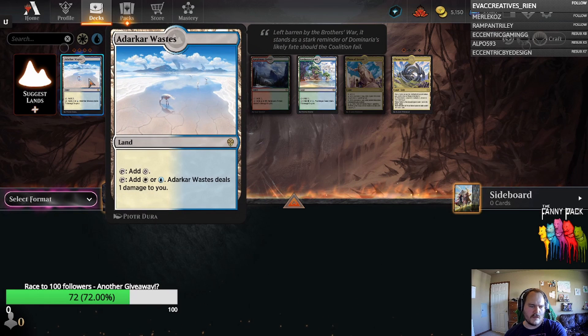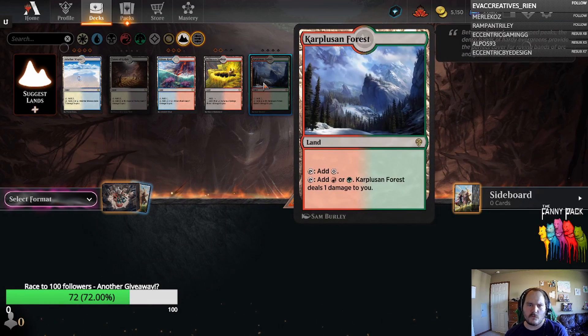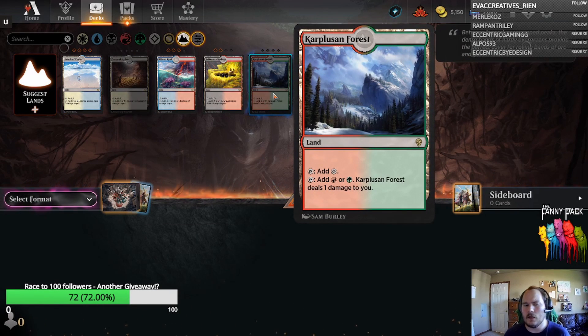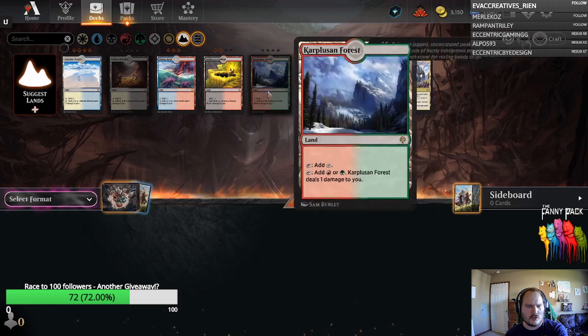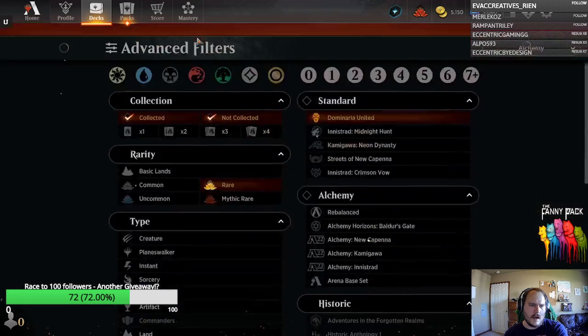A few things to note — these are dual lands that tap for colorless mana, so with the Oath of the Gatewatch Eldrazi cards being a thing, they offer the potential for something like Red-Green, which has a pretty good Eldrazi shell, or Blue-White, to potentially move into playing more Eldrazi cards. Having more lands that tap for colorless mana while also making colored mana is a pretty big gain for a lot of decks. Hopefully we'll get the remaining two Pain Lands in the following set, The Brothers' War.